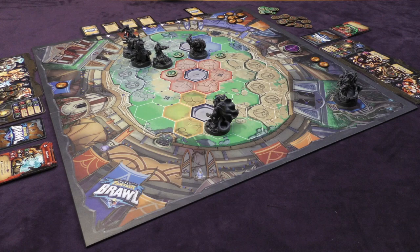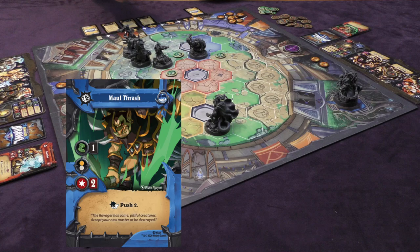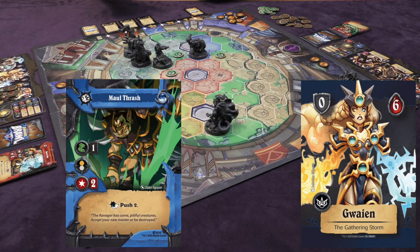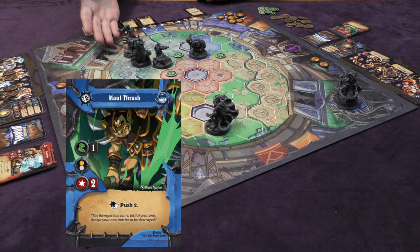Beginning Kilgore's team's new turn, we check the challenges — we can't accomplish any of them, so we go directly to the activation phase. The first thing is Kilgore playing Maul Thrash. That allows him to move one if he wants, but he doesn't want to — he just wants to stay and level a level-two attack against Gawain, who has no armor, so she takes two damage outright. After the attack, it says push two. She's backed up against the wall, and pushes go in the direction from whence the action came, so she's pushed twice into this wall — and since she can't move, that causes two more damage, turning one of these tokens over to a three.